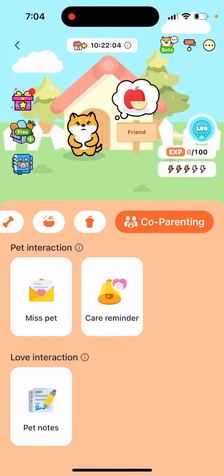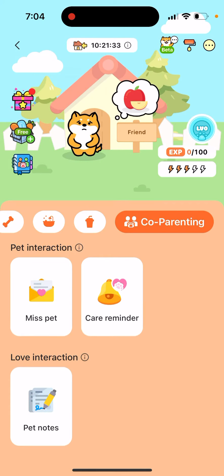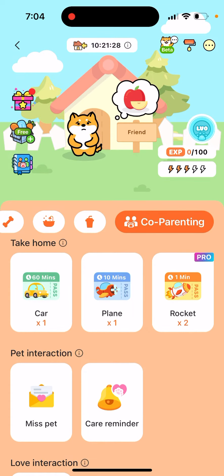Here's the Widgetable app. So how does the pet travel between your friend's phone and your phone? When you invited your friend to share this pet, you shared it with your friend and now you're raising it together. At the top you will see the time when the pet will come back. You can also rename how you call your friend that you're co-parenting this pet with.